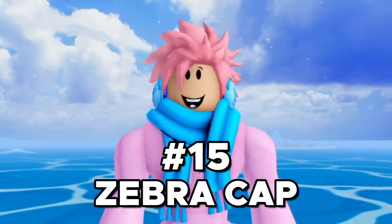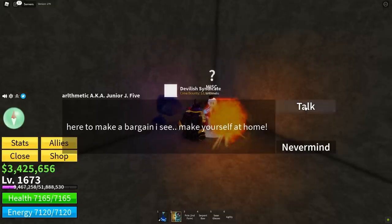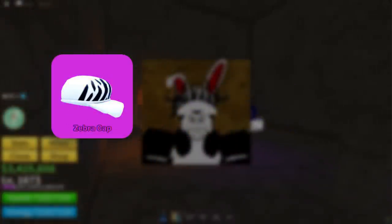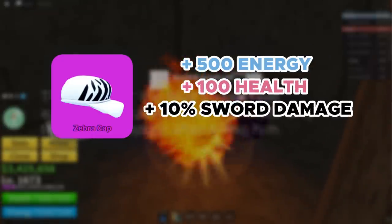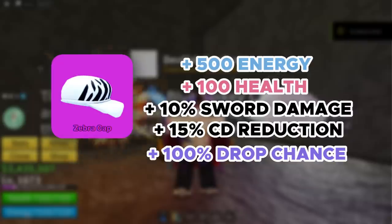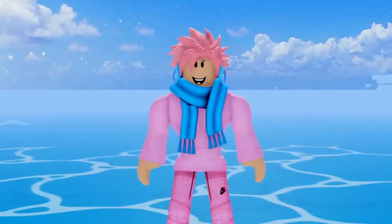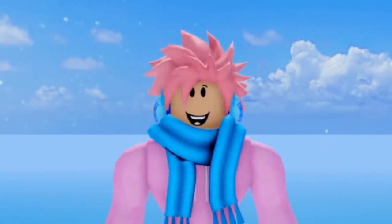Next up, we got the Zebor Cap. This is also a legendary accessory that can be obtained after defeating the Order boss, who's located at the Hot and Cold Island in the Second Sea. You need to deal at least 10% damage to him for it to count. The effects are plus 500 energy, plus 100 health, plus 10% sword damage, and a 15% Blox Fruit attack cooldown reduction. The drop chance is literally 100%, so you won't have to grind that much. The hardest part is actually defeating the boss itself, so make sure you get some friends to help. Overall, a super solid accessory for the Second Sea.